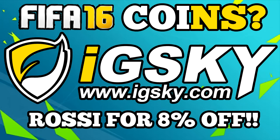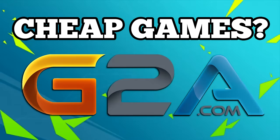Go check out igsky.com if you're looking for some cheap FIFA 16 Ultimate Team coins, or some really cheap FIFA points — use the discount code Rossi for a massive 8% off. If you don't want to buy coins but want some cheap games with new games coming out, go check out G2A. Every link you need is in the description box below.